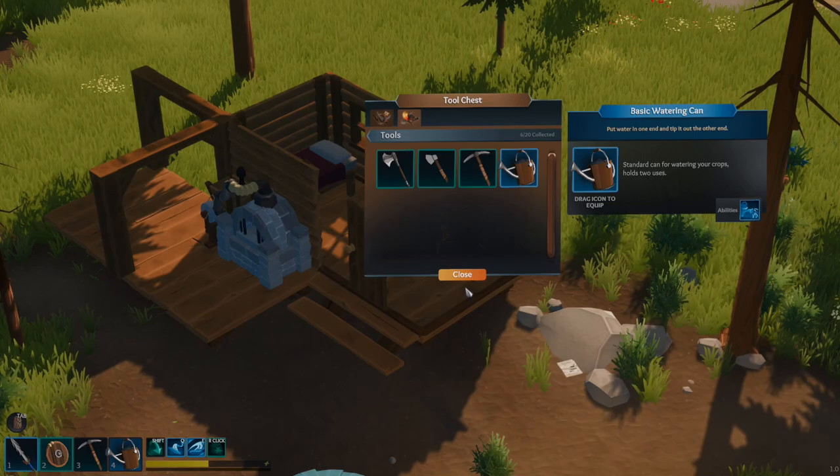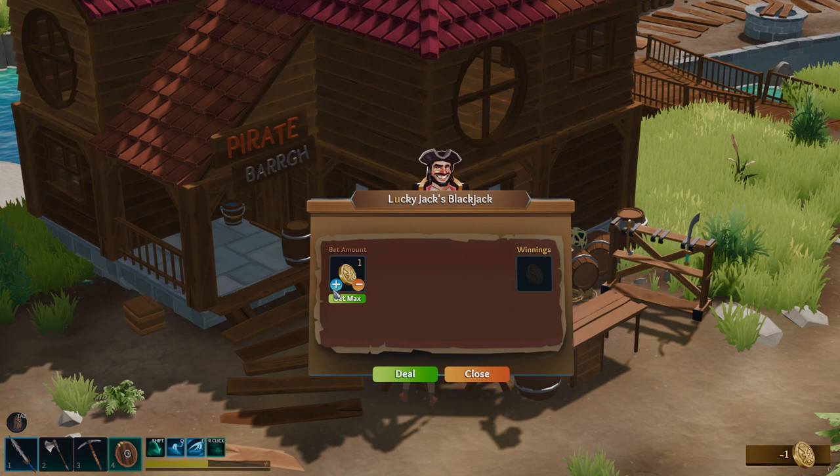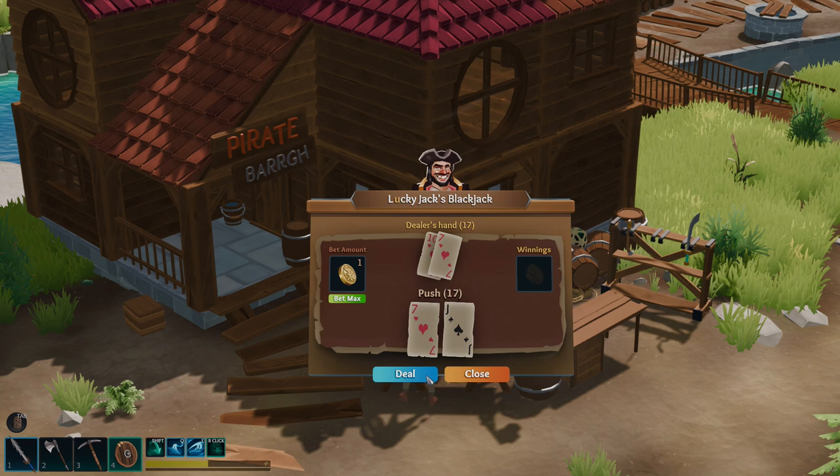If you want to earn some gold to buy certain things, you can go ahead and play blackjack — there's an NPC pirate that will give you a game. I do believe the first few games are kind of rigged to give you a win just to show you what goes on, so maybe bet a bit more than you think in your first few games. He also has his own sets of different armor that you can buy, so it's definitely worth giving at least one go to blackjack.